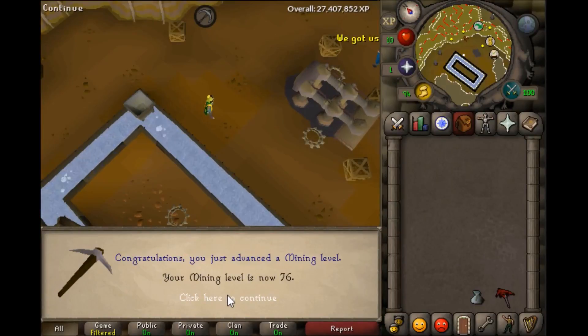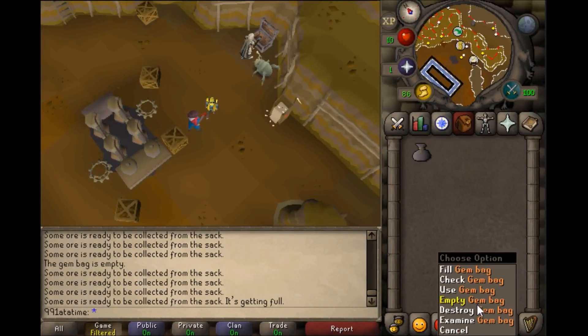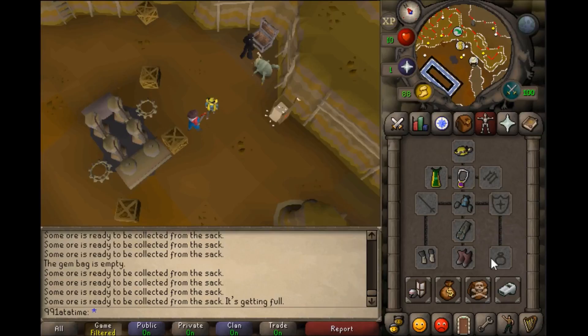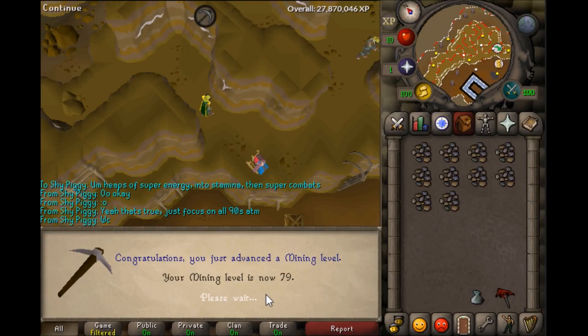I've bought everything I need with the gold nuggets — I now have a gem sack, a coal sack, and full prospector gear. Every nugget I get going forward will go towards the gem bag, which I think is 40 nuggets for 50 random gems. Also at level 77, I finally managed to hit 10k coal ore.